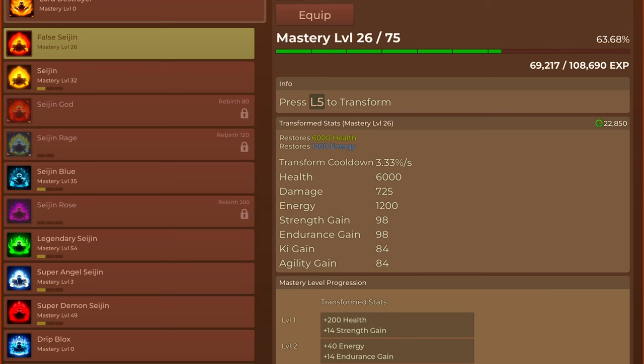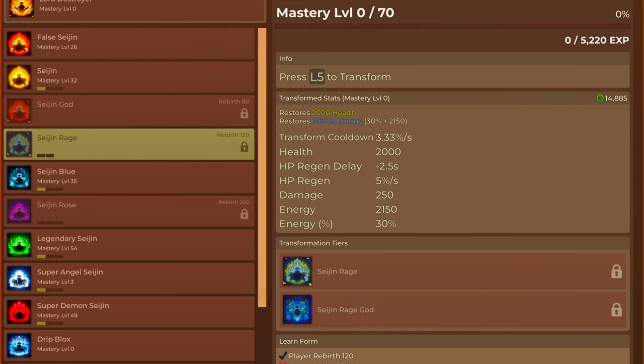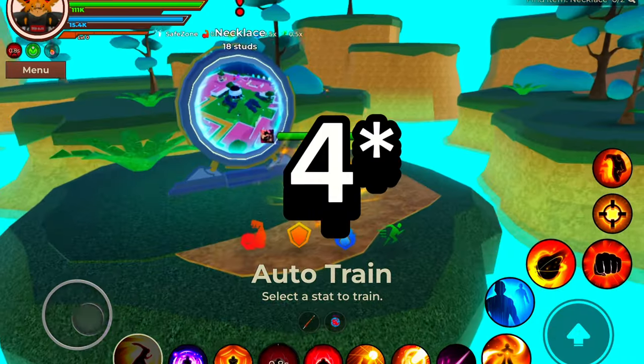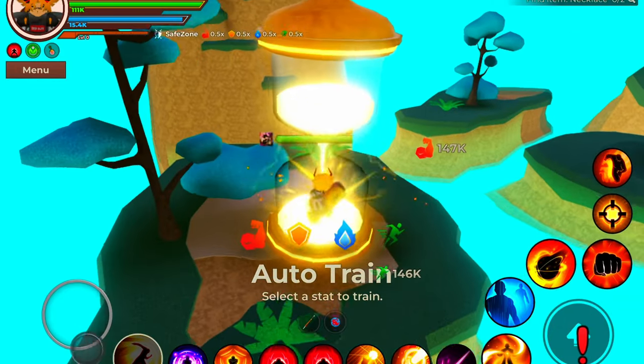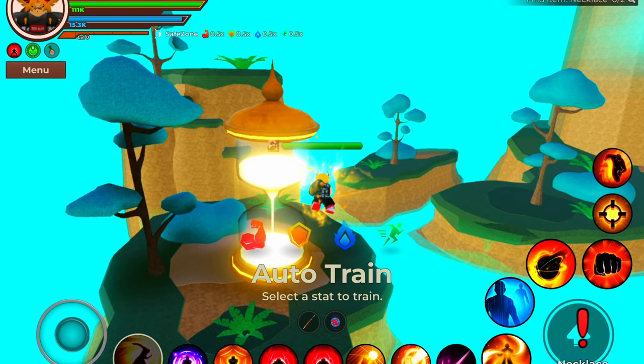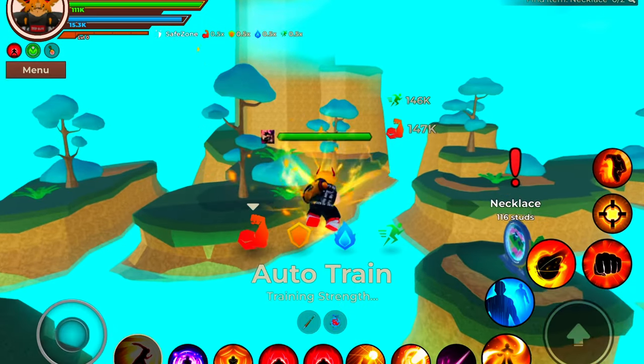They also added two new transformations: perfect demon Sajun and perfect angel Sajun. They also revamped the multiplier zones — there are five in the main world, two in crimson planet, and one in droid planet. There is an auto-train yui feature and you can select which one you'd like to grind.